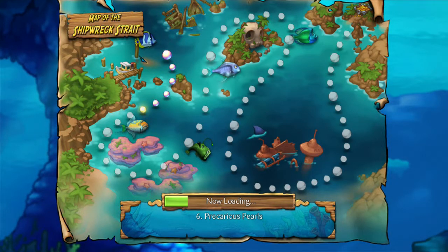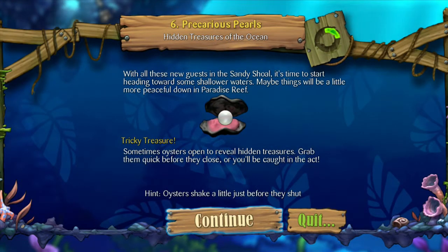Level 6: Precarious Pearls. With all these new guests in the sandy shoal, it's time to start heading towards some new shallower waters. Maybe things will be a little more peaceful down in Paradise Reef. Tricky Treasures tip: sometimes oysters will open to reveal hidden treasures. Grab them quick before they close or you'll be caught in the act. Oysters shake a little just before they shut, so if they shake, don't grab the pearl.